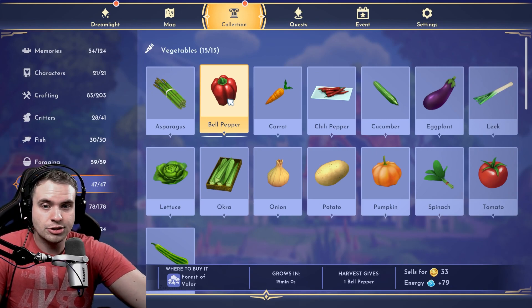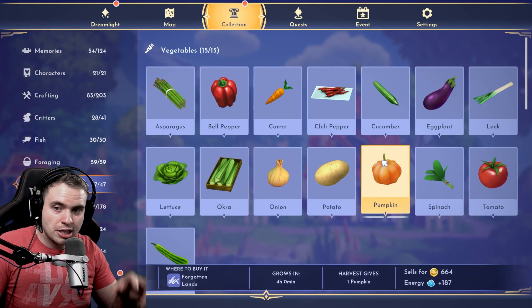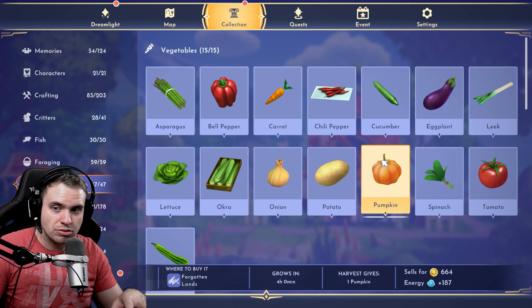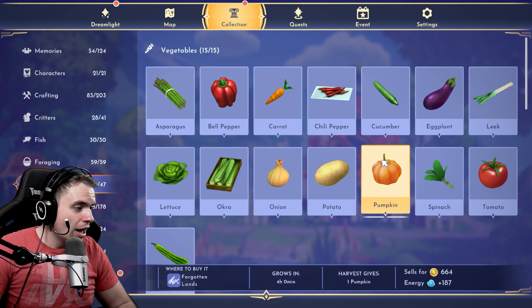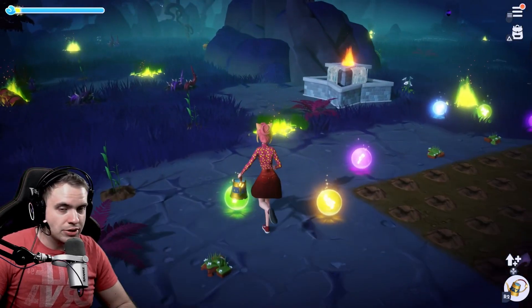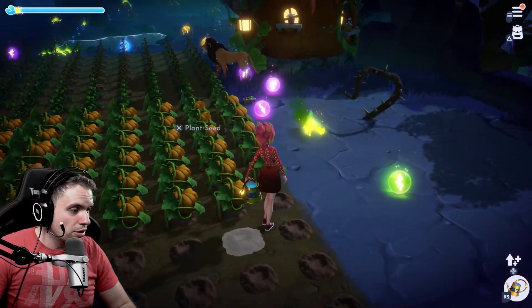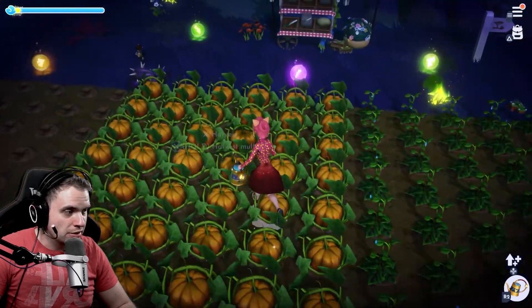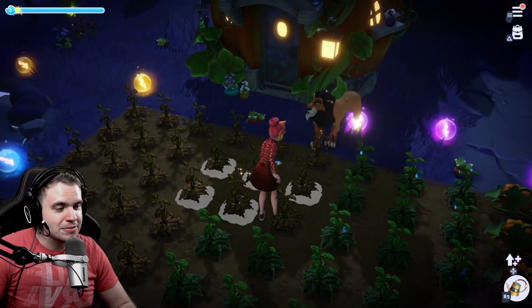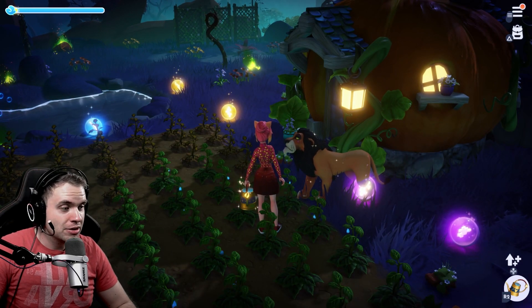The time it says 'grows in' — for example, pumpkins at four hours — is the time it takes to grow in any single biome. So if you grow pumpkins in Meadows, it's going to take four hours. I've been running tests on many crops, growing and timing every single plant in every single biome, and I've discovered some very interesting results. To grow pumpkins anywhere except Forgotten Lands, it's going to take pretty much four hours.